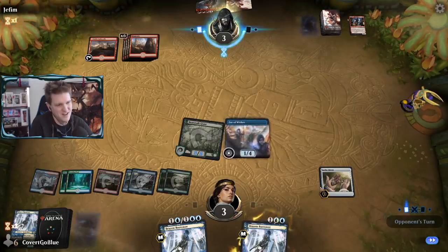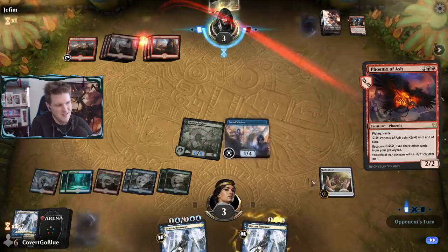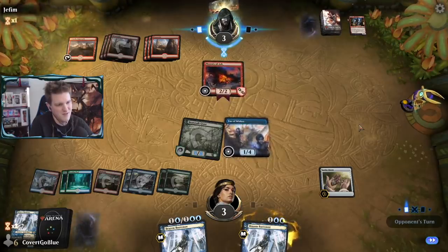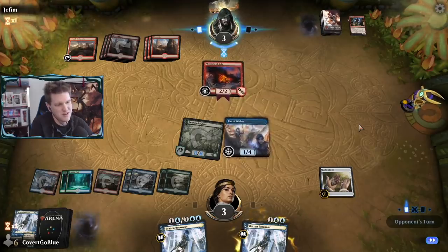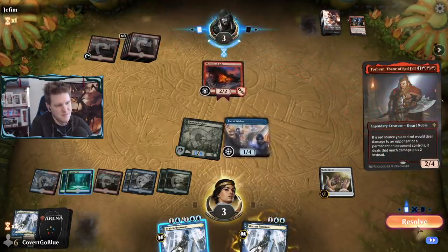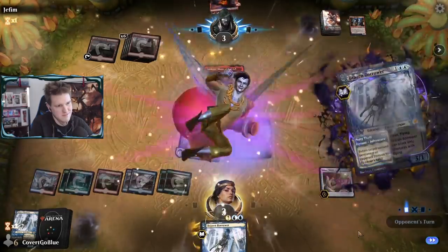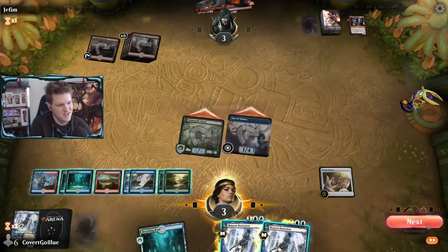It's three to three - if they've got it, finish it. Phoenix of Ash - that's why they GG'd me. They thought they had me with Phoenix of Ash coming back. I thought Phoenix of Ash was gonna get me. But nope - absolutely not - not today, red mage, not this time.